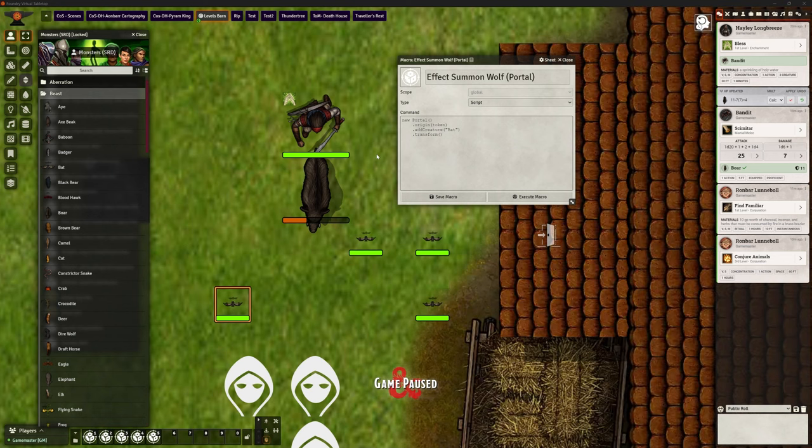Just a reminder — this module is called Portal by Ripper93. It's not a direct replacement for warp gate, but it does very similar things. It's owned and controlled by Ripper, and his stuff has proved to be very reliable and very effective. I've never had a problem with his stuff, which is really, really good.